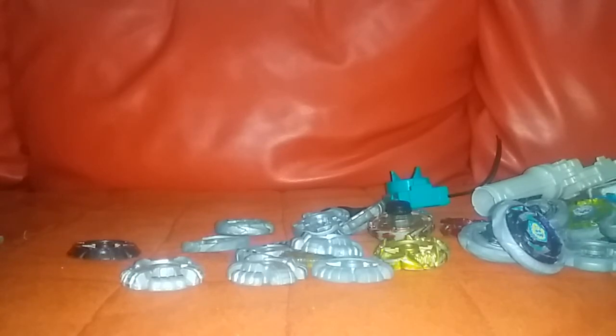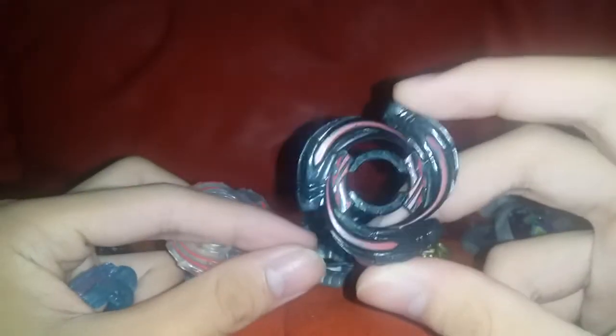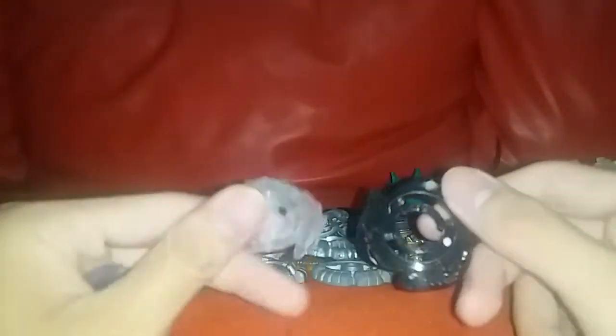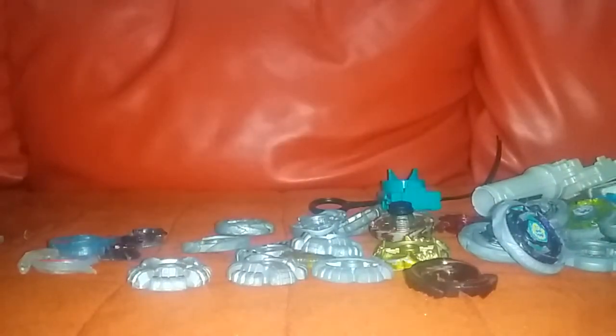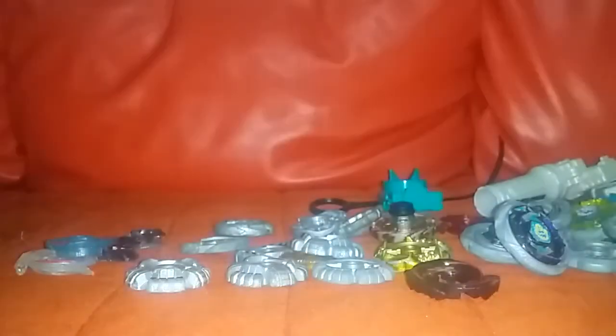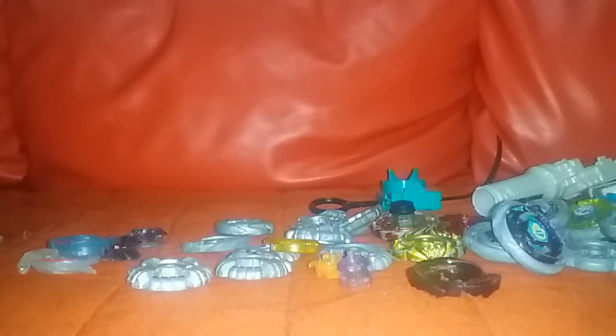Then we got a bunch of tools and clear wheels, but something in the clear wheels has made my day — and it's this one that were added. Okay wait, we got another one — it's cool to get, I guess. We got this part — fortunately not the same colored part I was looking for. Bunch of tracks, a bunch more tracks. I got a face — oh shoot, Shogun Steel face bolts — and then a bunch more track.